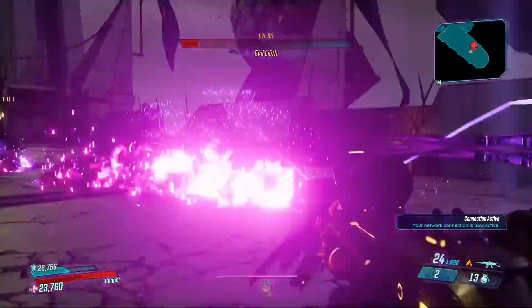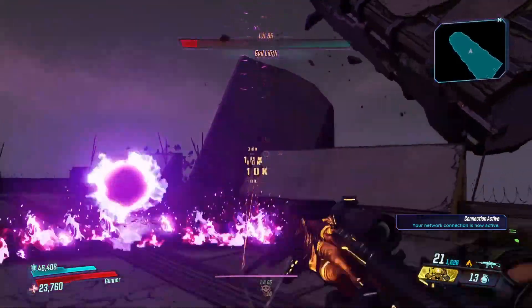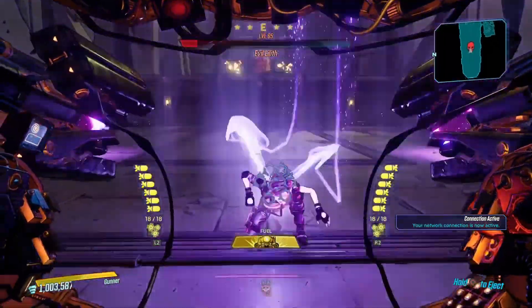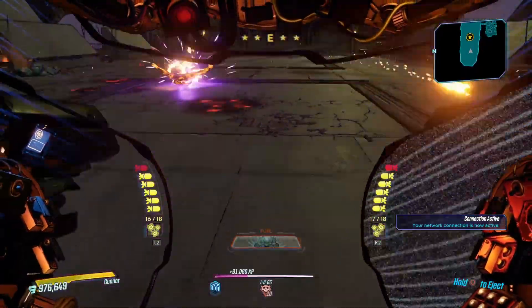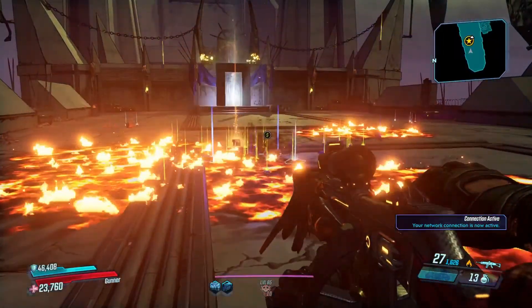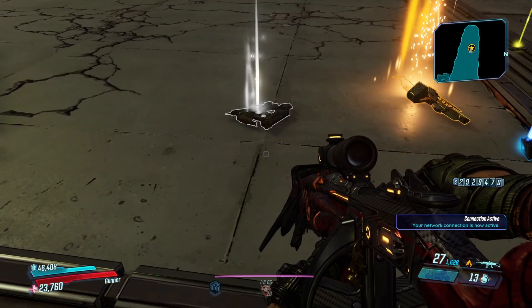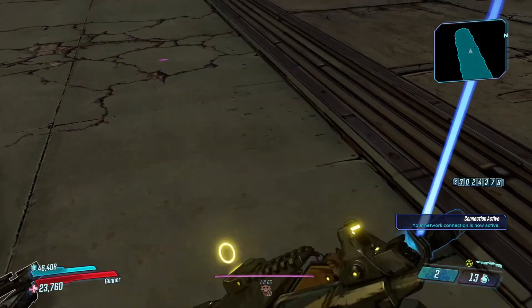Great gun — I wish it wasn't cryo, I wish I could find the fire one. Now, Rowan's Call — I have not seen that on a Moze build in a while. It does great though, as you will see. There's the Convergence, another gun you need for the Moze build. Great gun.